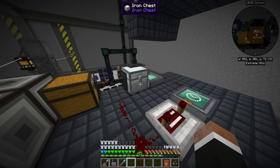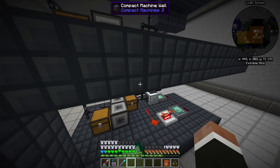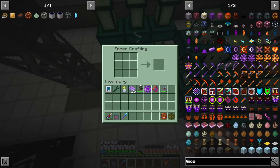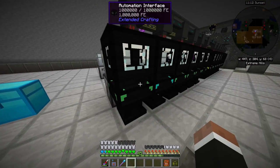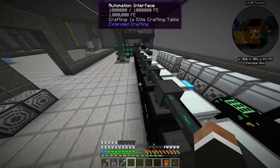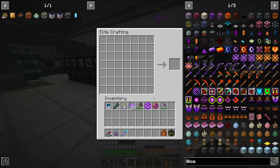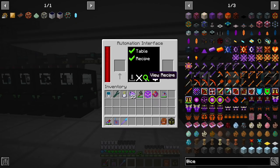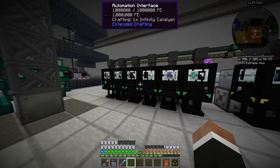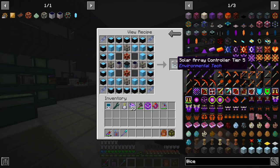This is one of my best setups in the pack — I'm pretty happy with it. I have an Ender Crafter here that I never really automated, just doing that manually. Over here I have a lot of automation interfaces that I've been using Packaged Auto to auto-craft end-game ingredients that require extended crafting, like the Ultimate Crafting Table, the Tier 5 Solar Array Controller, and stuff like that.